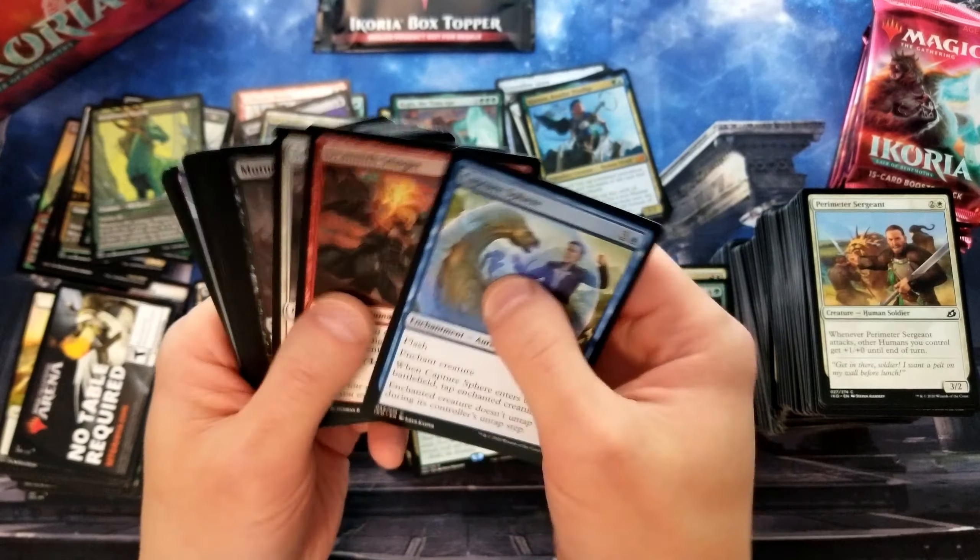Another Triome — the Mardu Triome. Tranquil Cove foil. We're almost through box one. Ooh, Narset of the Ancient Way — another mythic! So we got Kinnon, Narset, Nethroi, and the Luminous Broodmoth foil mythic. Let's see — Brokos.